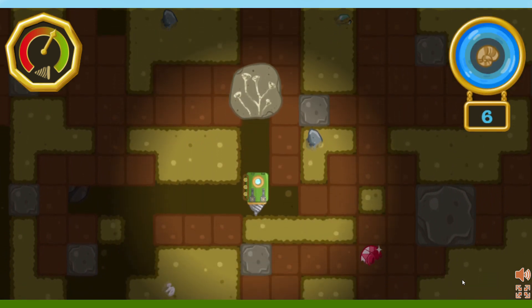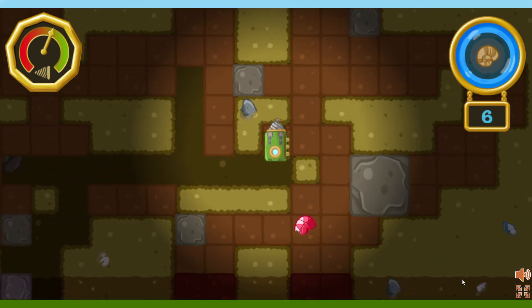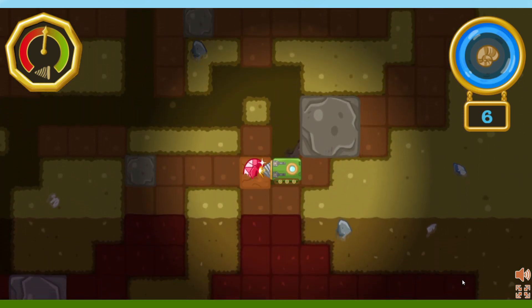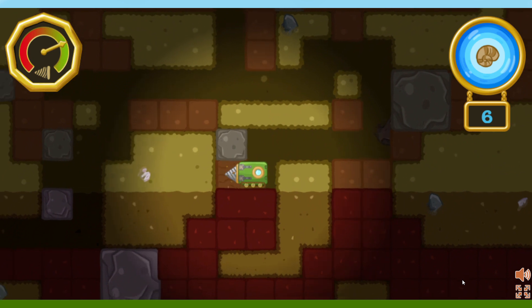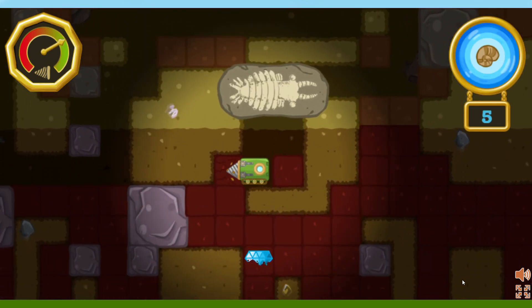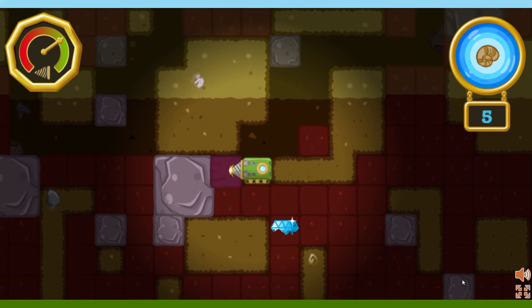It looks like a plant, but it doesn't have any leaves, flowers, or roots. Interesting. This animal used the flaps on its sides like fins to swim through the water.